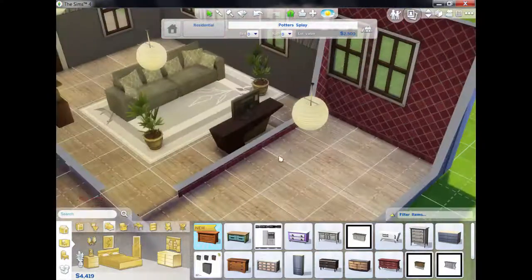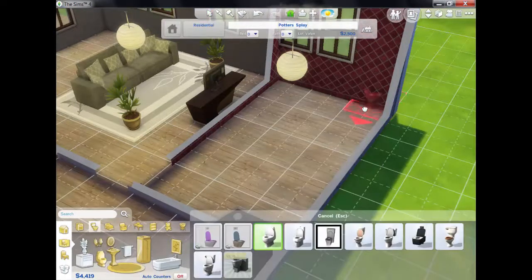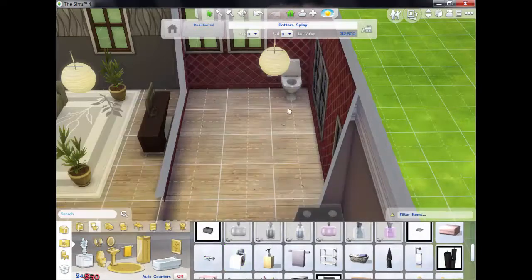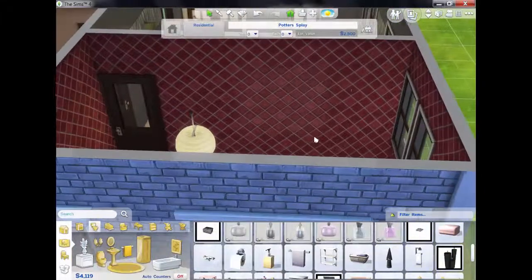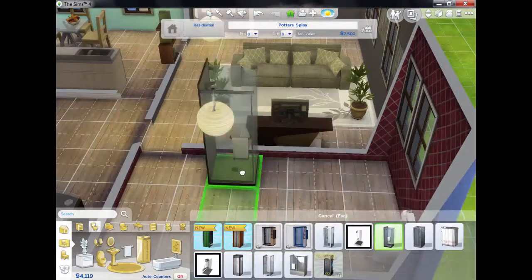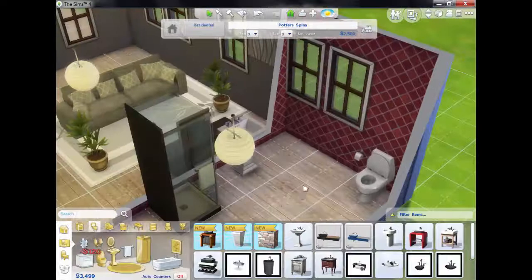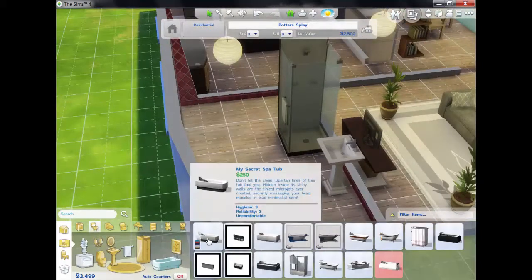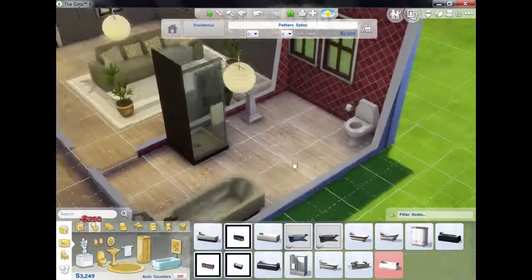Now for the bathroom. We need a toilet — putting the toilet there. And when you've got a toilet, you always need a toilet roll. So we've got the toilet roll there. I'm going to put the shower here. We also need a sink — so we've got a shower, sink, and a toilet. I think I'm going to put a tub in as well, so we've got the tub in there too.